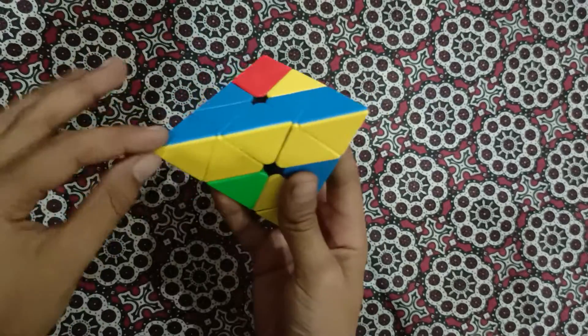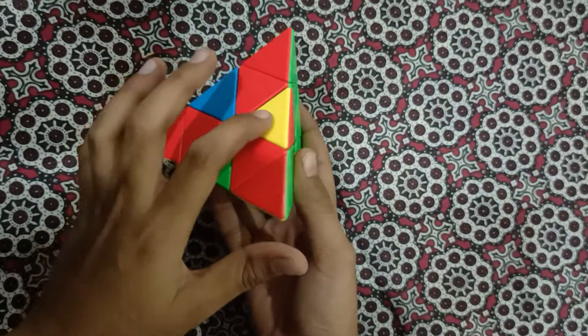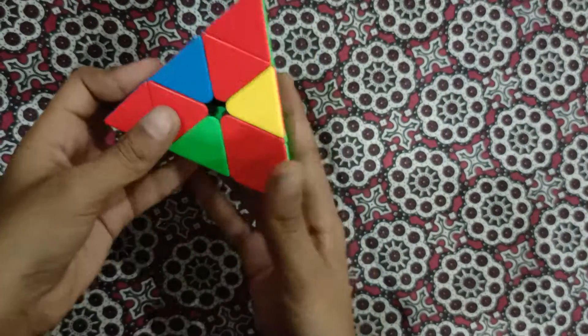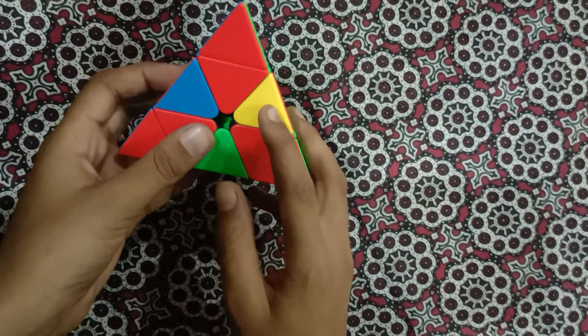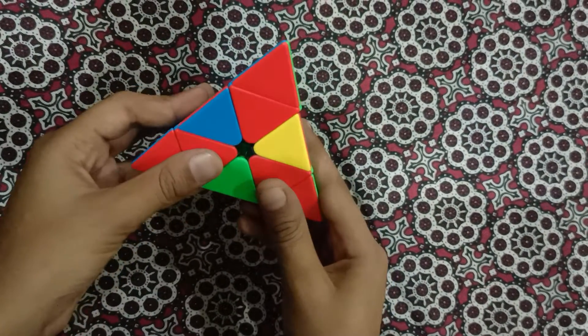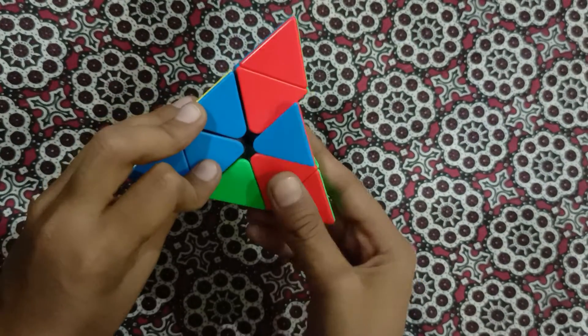For the next yellow edge, yellow is on the right side and red is here. In this condition, yellow is coming from the right side, so we do the right-hand algorithm: lower the right, lower the left, raise up the left, raise up the right.